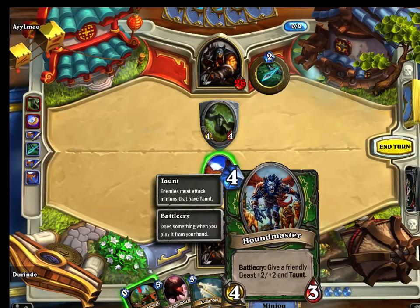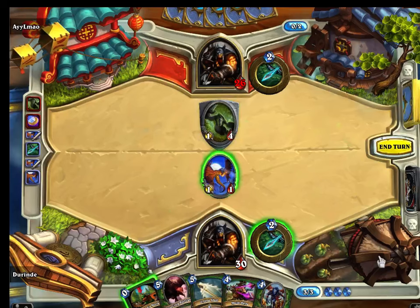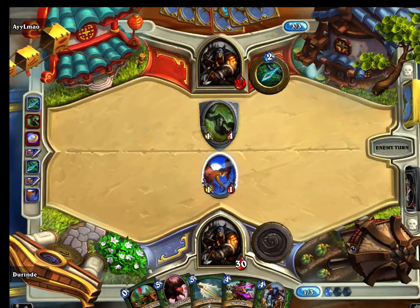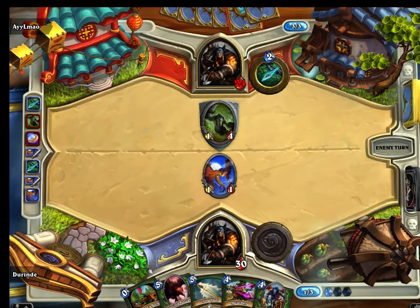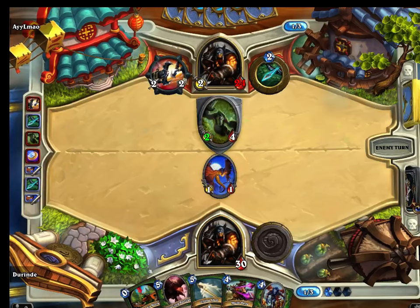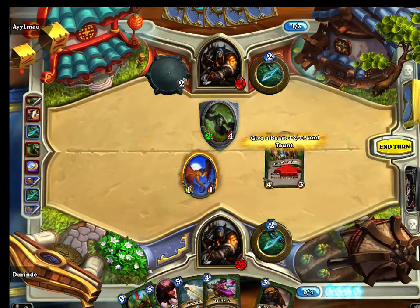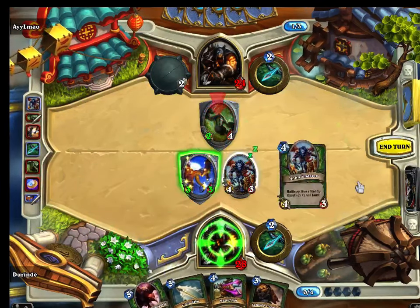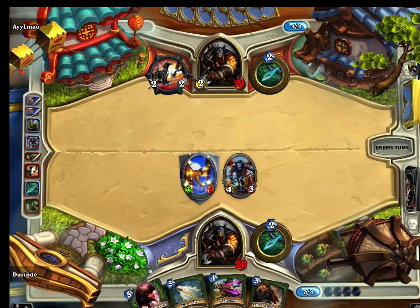The Patriarch gives a friendly Beast plus 2/2 and Taunt - a card that I use a lot as well. I'd like to keep this guy alive if I can, so I'm going to attack him and end my turn, hoping to give this guy a boost next turn. Put down the Hound Master - Unleash the Hounds! He's attacking me directly, which might work out in my favor. We'll take this guy down a peg, attack him, then attack Rexxar and end our turn.